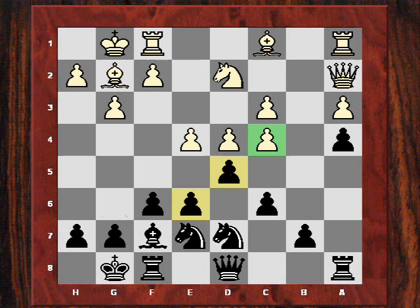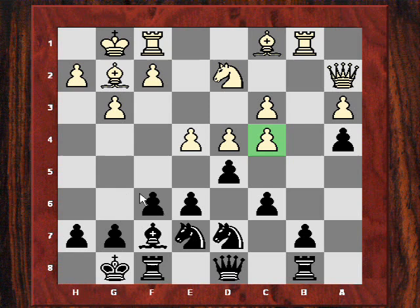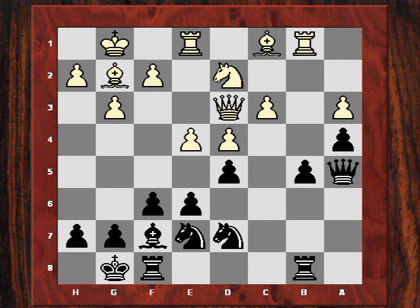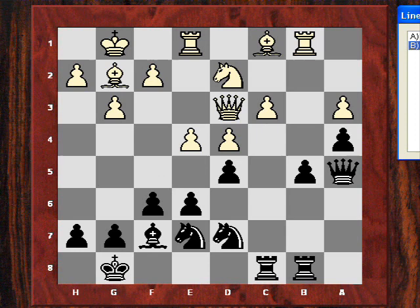The maneuver to f7 is reinforcing the grip. After e4, Bishop f7, Rook b1 — Rook b8 is played and Short is also going to play for b5. After Queen c2, b5, cd, cd — a very pleasant position, a great success out of the opening. After Queen d3, Queen a5, Rook e1 — Kasparov has not got too many attacking prospects here and Short continues positioning with Rook fc8.